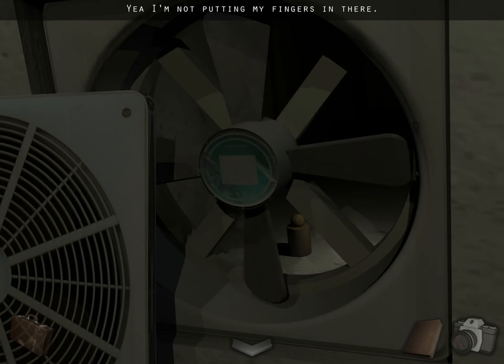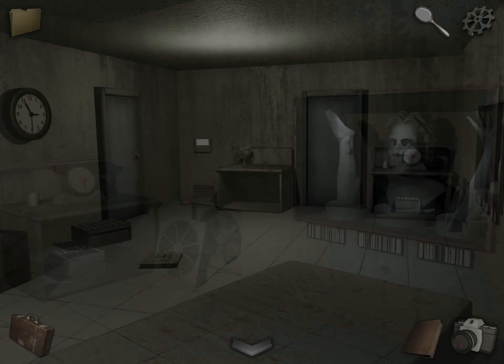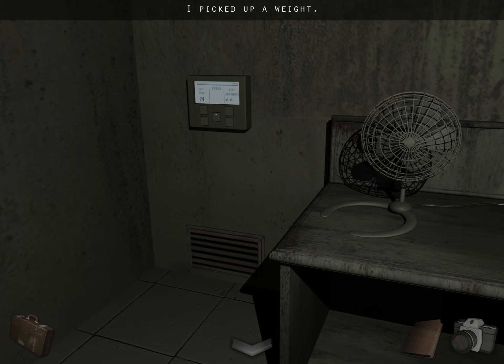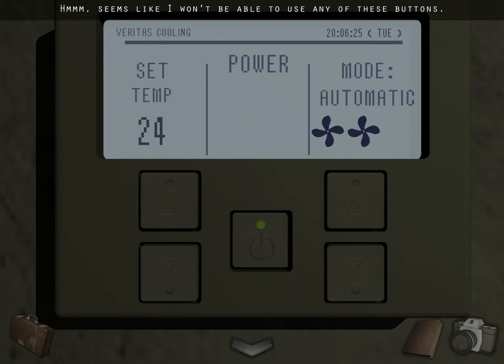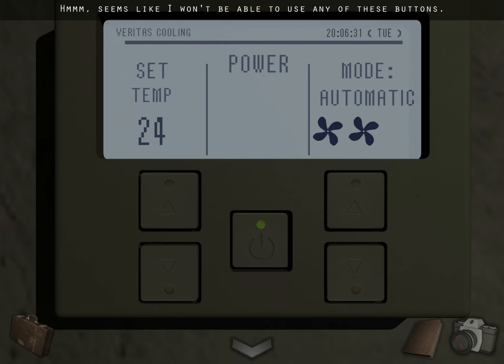Notice there's something behind the fan, but we can't get to it while it's on, so we have to figure out how to shut it off. Grab the plunger and the weight, and check out the fan controls. We want to shut it, but it says automatic mode is enabled — it shuts off at 22 degrees. It's 24 degrees, and you can't lower it, so we have to figure out how to lower the temperature.